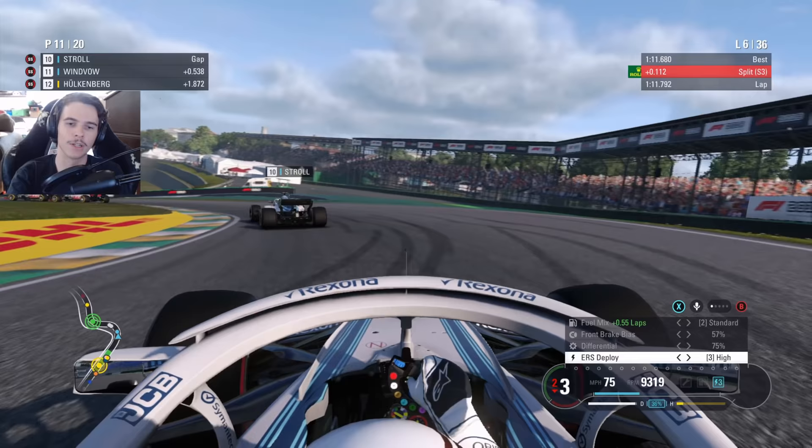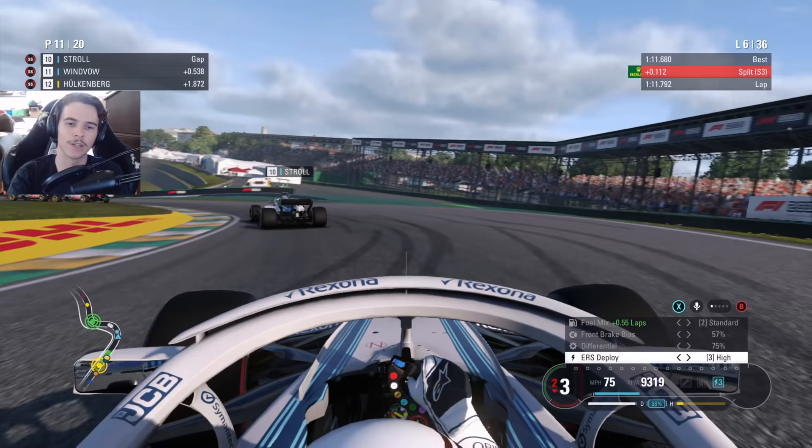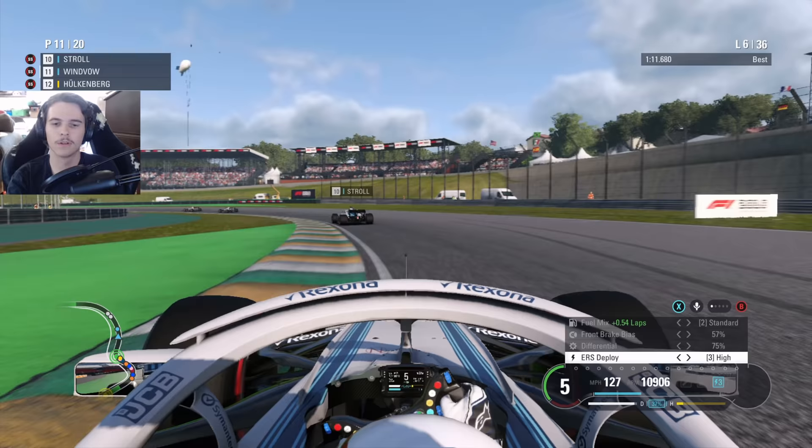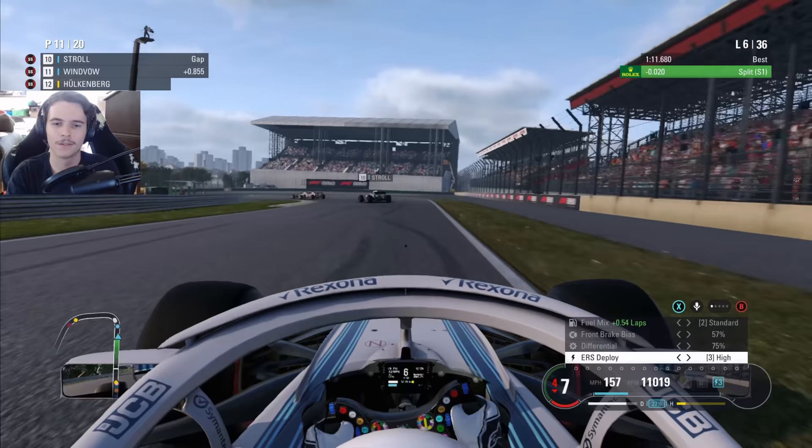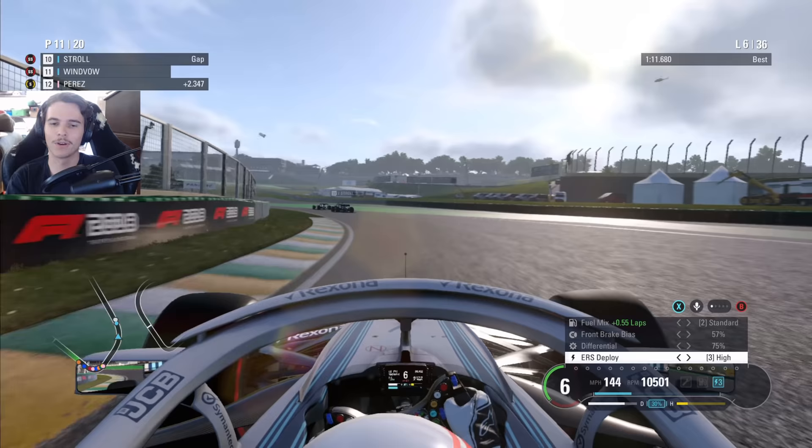Lead the way, Lance. The good thing is we separated ourselves from Perez back there. We shouldn't have to worry about him, and we're catching these guys back here on the super softs. That section — I hate it, man, just because of the curbs. Can't ever commit to the throttle because you never know how bad the car is going to be upset. We're getting on it though, and so are these guys up here. Stroll and Grosjean getting in the middle of this — hopefully we can take advantage.